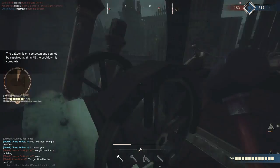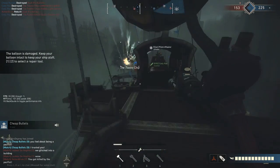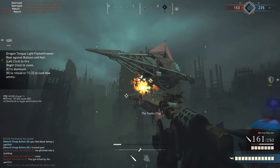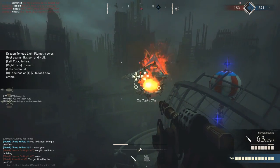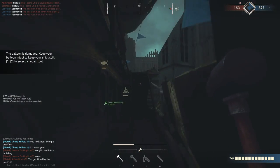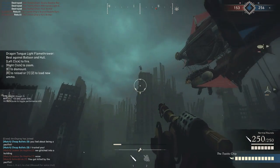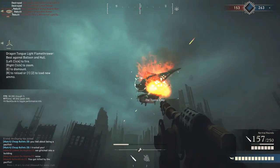Use that stamina if you have to. We can get him off — Rush B is behind us. Tell me when you're reloaded. I'm reloaded. If we can get an angle on him, let's give that balloon a quick whack.